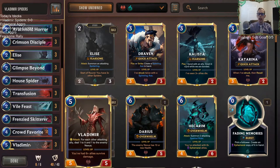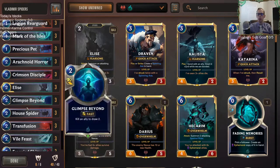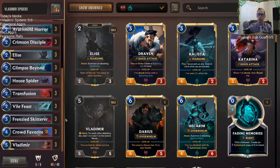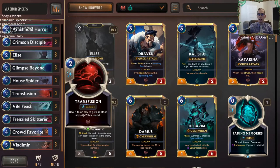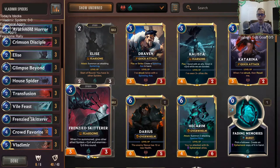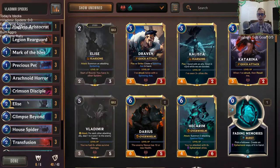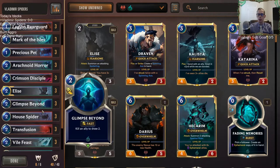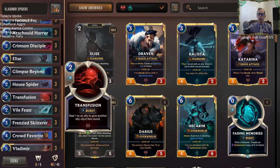We have Vladimir finish them off, but we're doing one to each of our creatures and we're also trying to make a bunch of Spiderlings — one-one Spiders. There's a little tension there; we'll see how it plays out. We're trying to go wide, play a big Crowd Favorite as a four-mana six-six or seven-seven with Overwhelm, then curve that into Vladimir, and get early pressure with Elise and our regular spiders.